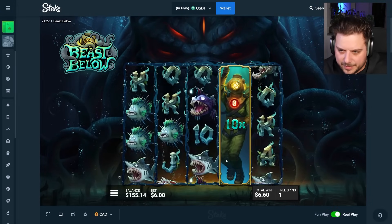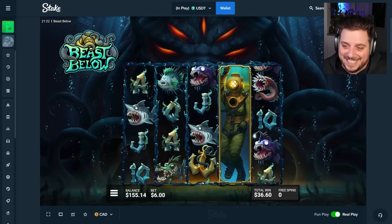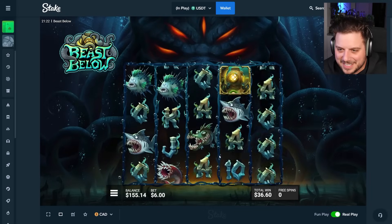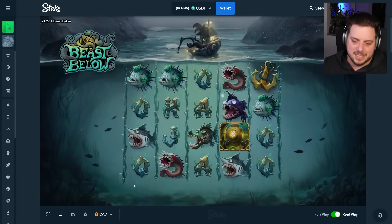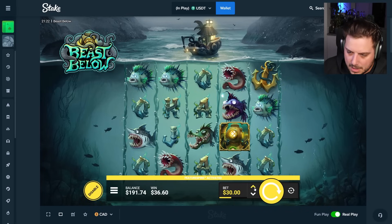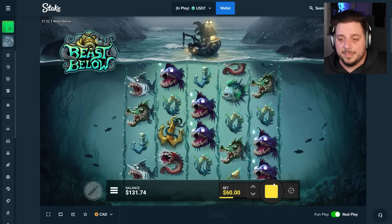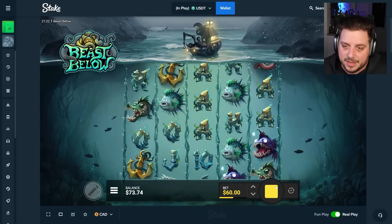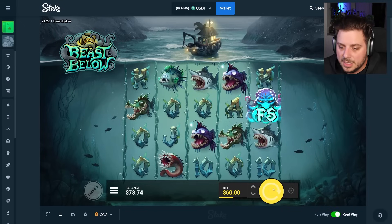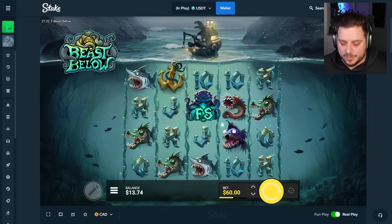All right guys, that's gonna do it for me today. I was so excited about the new seed, I thought we were actually gonna get paid. Well, if you want to help out the channel hit a thumbs up. Use code STANGG — most rewarding code on Stake and Stake US, $30,000 giveaway every month to players. That's gonna do it for me — I'll see you guys tomorrow. Peace.